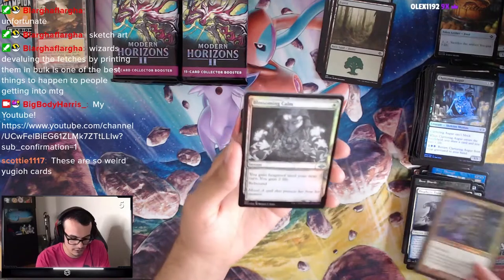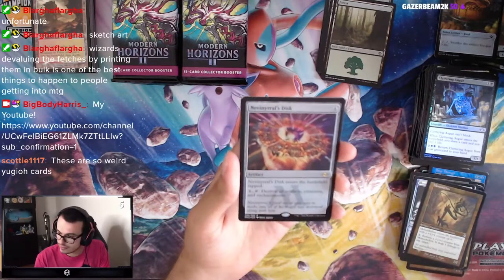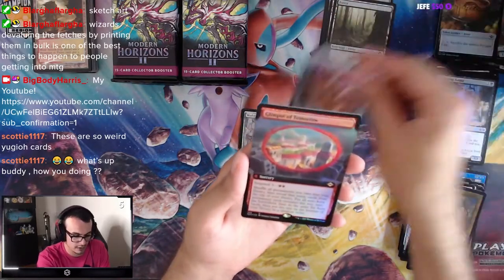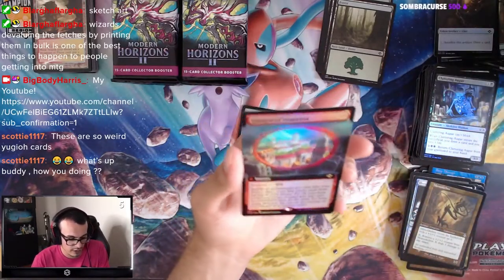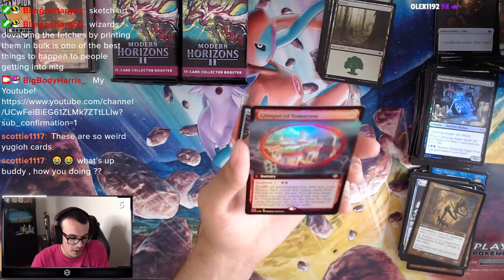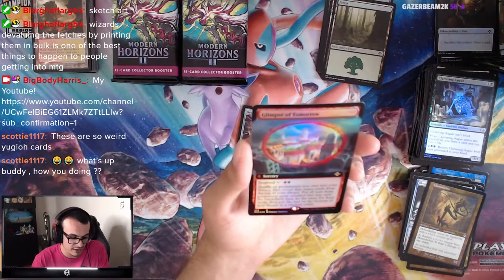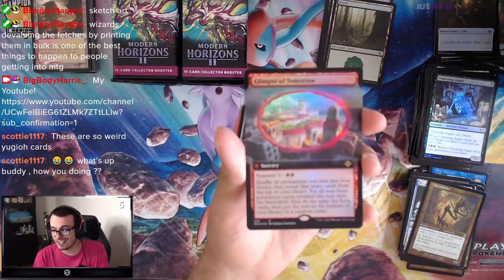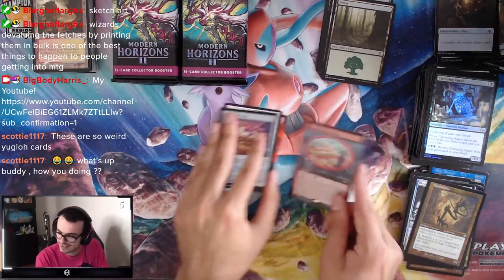Universal Automaton, Blossoming Calm, the bad Triskelion, Nevinyrral's Disc — that's a classic card. And Glimpse of Tomorrow — Suspend 3 for 2 red: shuffle all permanents you own into your library, reveal that many cards from the top, put all non-aura permanent cards onto the battlefield, then do the same for aura cards, put the rest on the bottom in random order. This is a risky card — honestly I feel like I would play this. That's pretty cool.